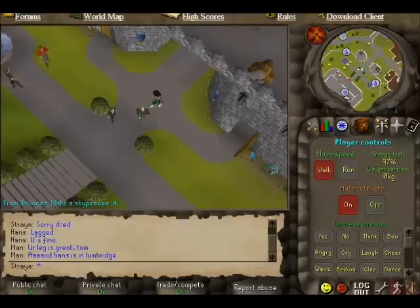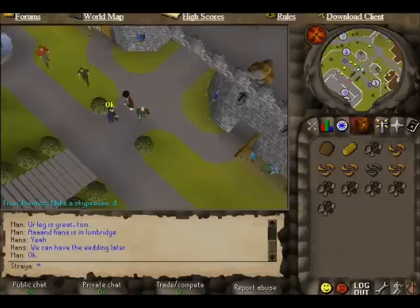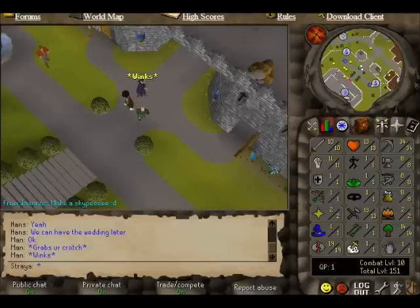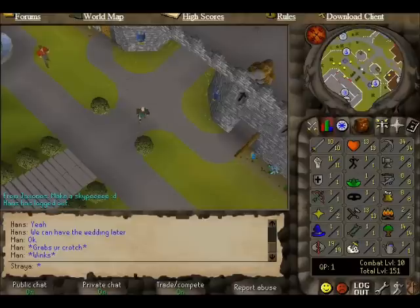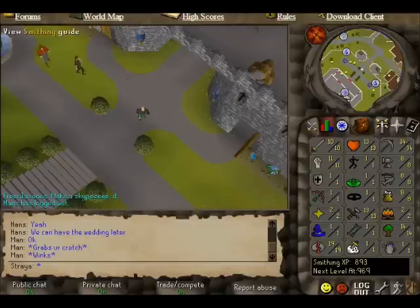Hey guys, welcome to my mining and smithing guide. There are a few different ways to go about it and I'll show you all the different locations I think are pretty good and shouldn't be too populated. By using two quests — The Knight's Sword and Doric's Quest — you can get to around 29-30 smithing, and I'm going to be showing you how to get to level 15 mining and 15 smithing.